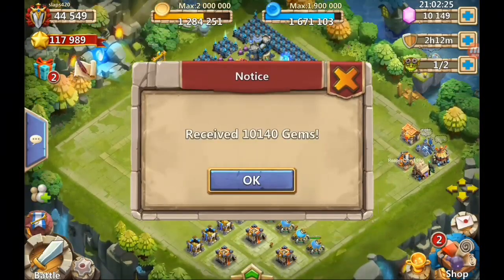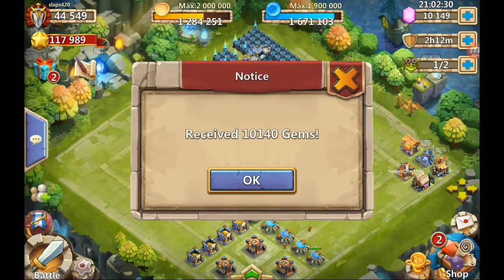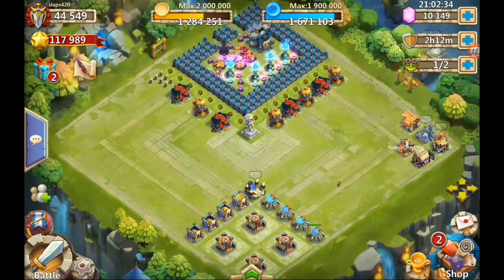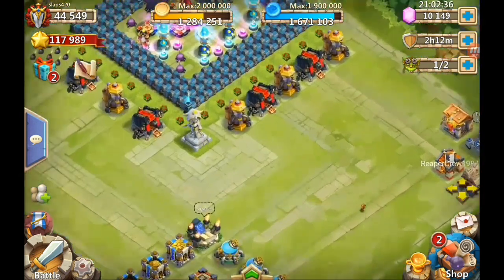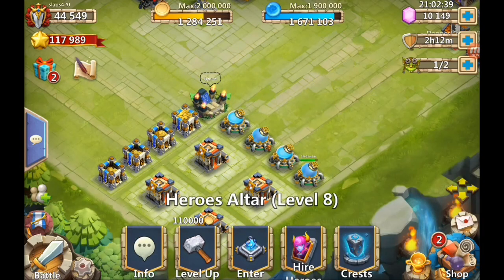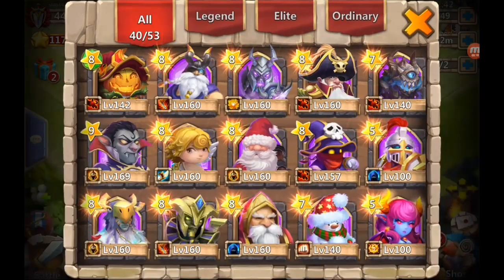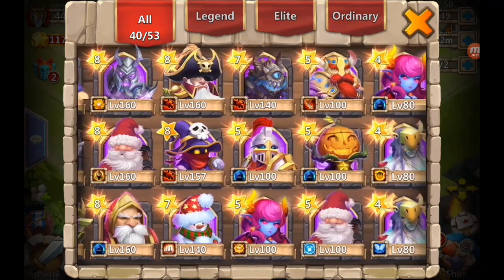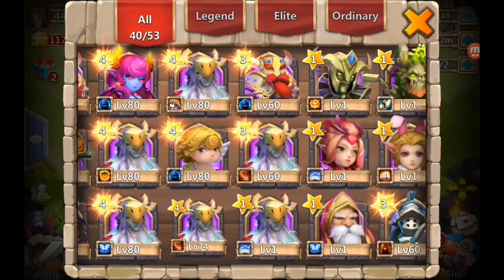Hey, what's up gamers, it's Mal and I'm on a John Fitch account. He won ten thousand gems - you guys saw the video - and I just got him ten thousand gems. He wants me to roll talents on his account, mainly looking for a high level war god for his Vlad. He said if I get it then we'll roll some heroes. It looks like he's already got a pumpkin, blood drag, and golem.